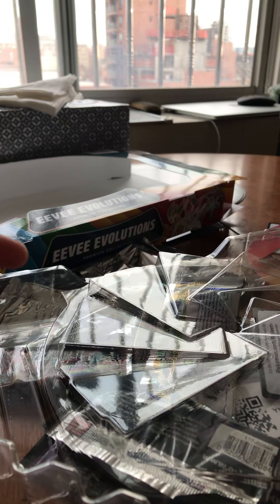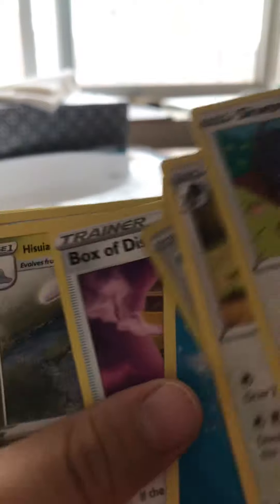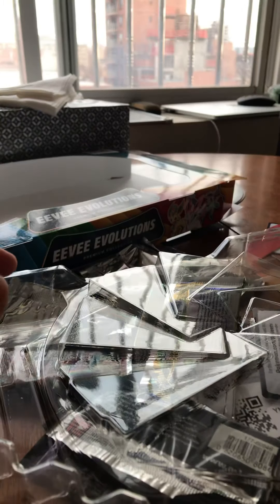Next one is Skwovet, Porygon Gradient — I need it so badly for my set. Box of the Disaster, Hellas, Scizor and Sligoo or whatever, and then — oh my god.